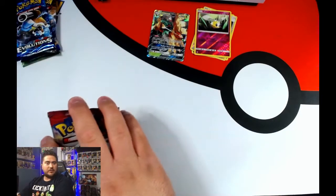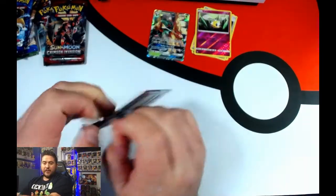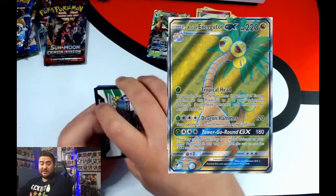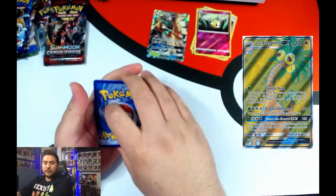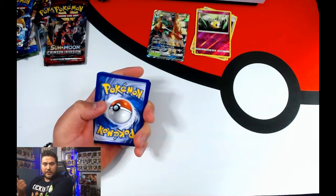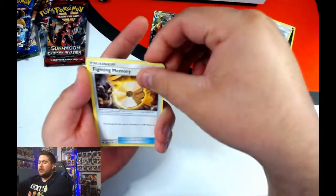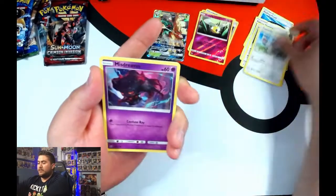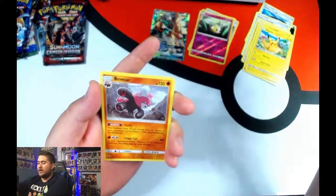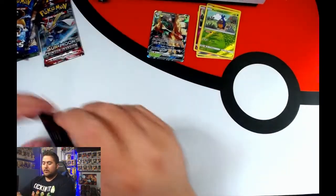Moving on to Crimson Invasion — three packs. I think there's a Gyarados Ultra Rare and a Salazzle Ultra Rare; those are basically the chase cards. The rainbow Secret Rare versions of those two are also in this set, plus some gold cards. Out of the first pack: Fighting Memory, Reverse Holo Naganadel, Diodude, Helioptile, a happy Pikachu, Reverse Holo Crabrawler, and Bewear. So far we got one hit out of that box.